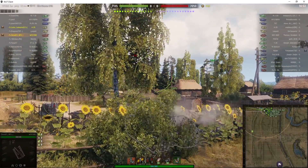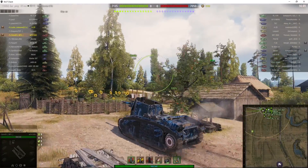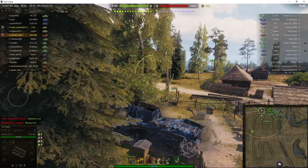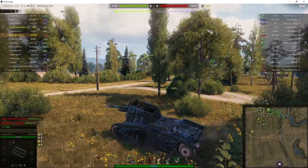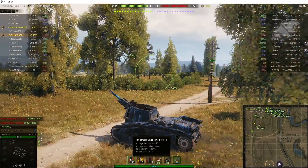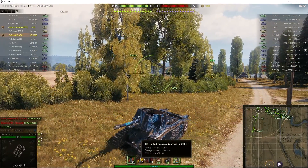The 105mm light field howitzer is capable of doing 410 alpha. Let's get the cursor over the mark — yes, 410 alpha, 53mm pen, and he's carrying five heat rounds just in case.